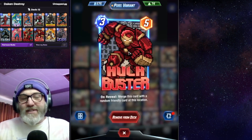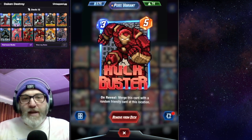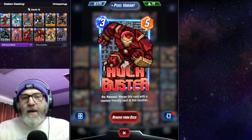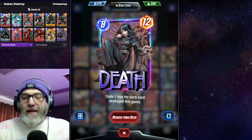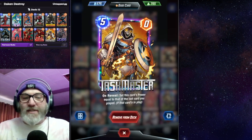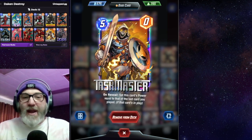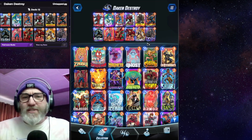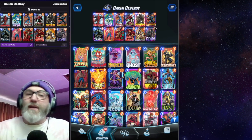Hulk Buster is good with Deadpool on turn one. If you have Deadpool on one, Hulk Buster on three, then a way to kill Deadpool on four, Deadpool can get pretty big. You can also Hulk Buster and then Venom the lane just to get the stats. You want a pretty low-cost Death so you can play her on turn five, then on turn six play Taskmaster — on reveal, set this card's power equal to the last card you played if it's in play. You can toss out Taskmaster with a big Deadpool or a giant Venom on turn five and Taskmaster on six to copy all the stats. There are a couple of lines you can take: big Dakin, big Venom, big Deadpool, the Death-Taskmaster line, or a combination.